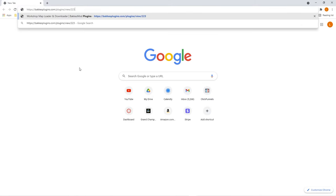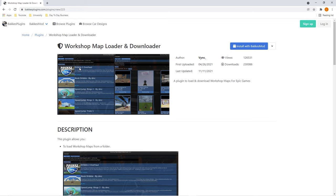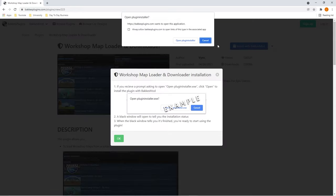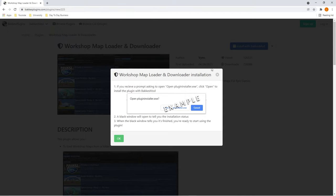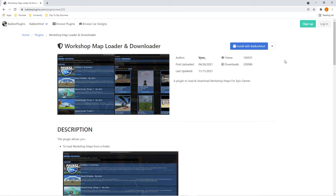First thing you're going to want to do is go to the Bacchus Mod website for this plugin. Make sure you have Bacchus Mod installed, and I'll have this plugin linked in the description below. Once you get to the website, simply hit 'Install with Bacchus Mod' at the top, and the plugin will be automatically loaded into Bacchus Mod on your PC.